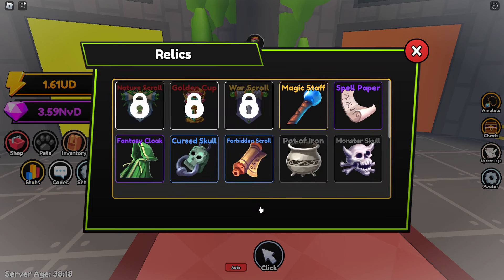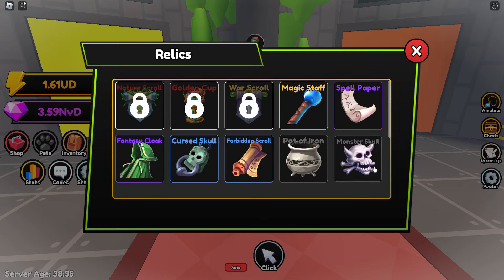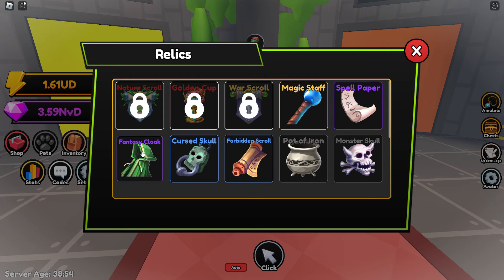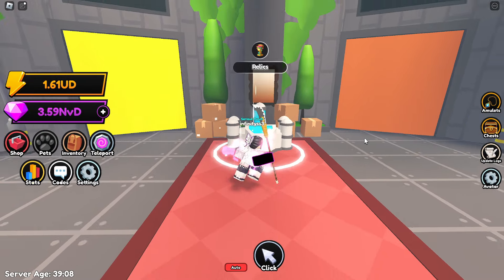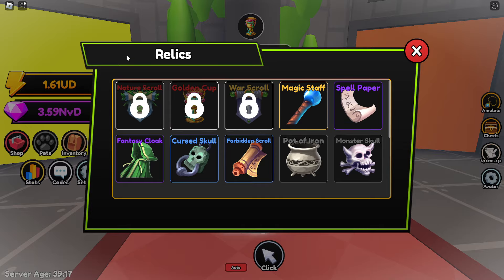The relics are also new this update. I've done a few dungeons and gotten some. Scrolling through — the Monster Skull gives 1.5x energy, the Pot of Iron gives 1.5x damage, and it keeps repeating going up to mythical rarity. My best energy relic is the Magic Stuff at 3x energy, and my best damage relic is the Fantasy Cloak at 2.5x damage, all obtained from the medium time trial.